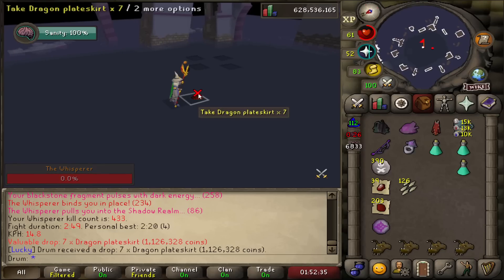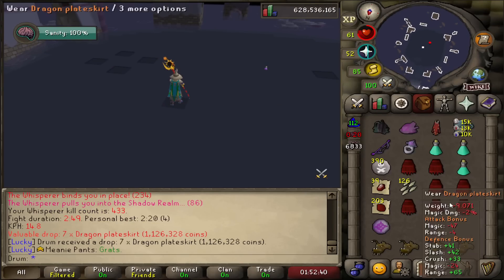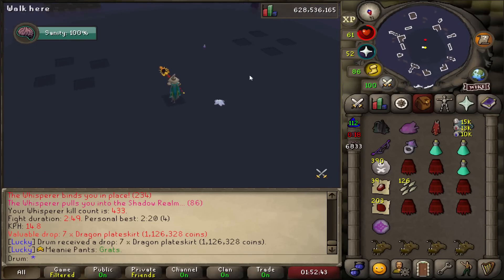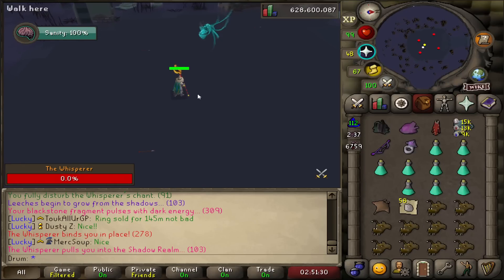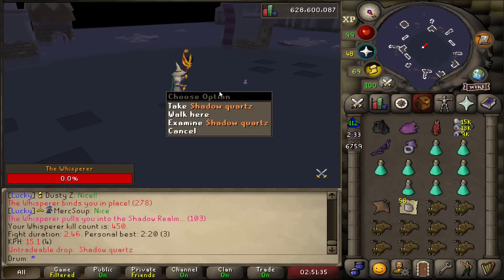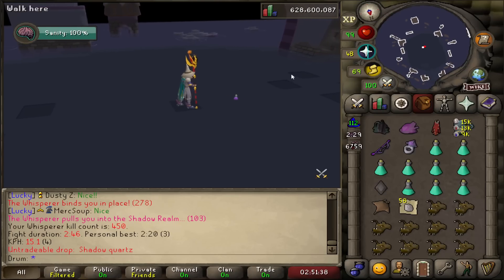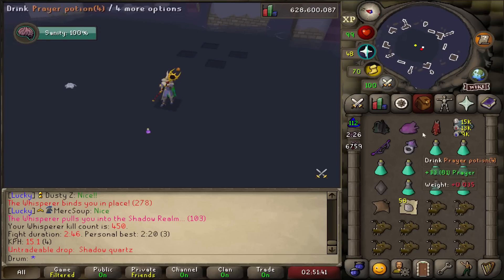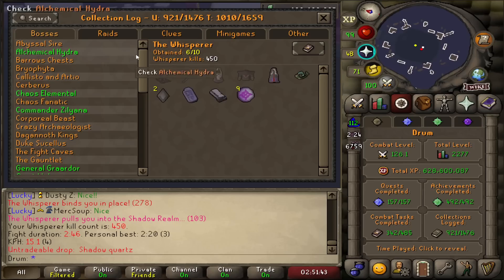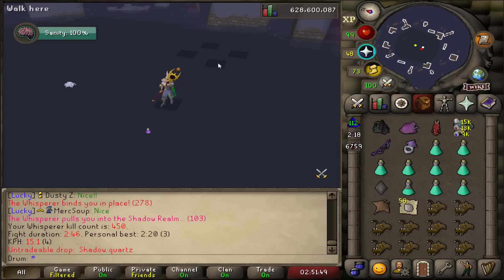Seven Dragon Plate Skirts — that's not bad. Too bad that wasn't a perfect kill. The one time I get this drop and it's not a perfect kill. I got a Shadow Quartz — I've got that already. It made the fancy sound for the drop and I was like, ooh, I got something. Nothing new. Second Shadow Quartz — at least we could turn those in for some rewards or whatever.